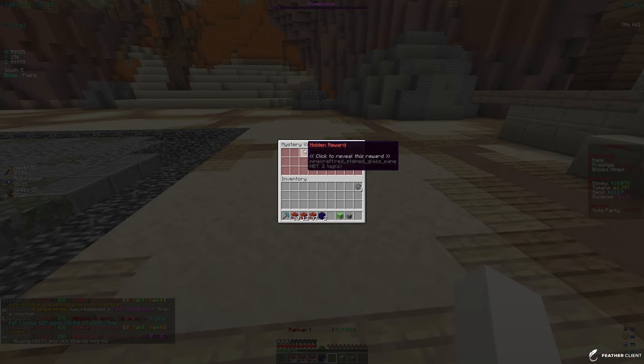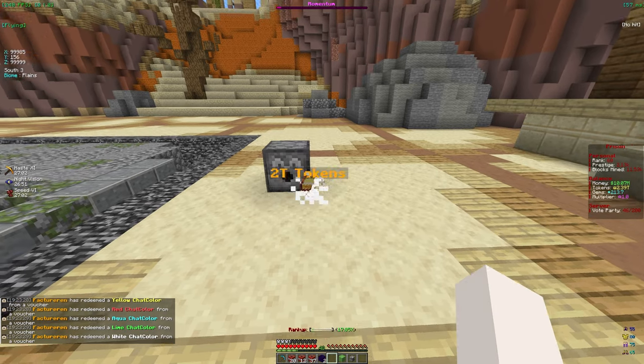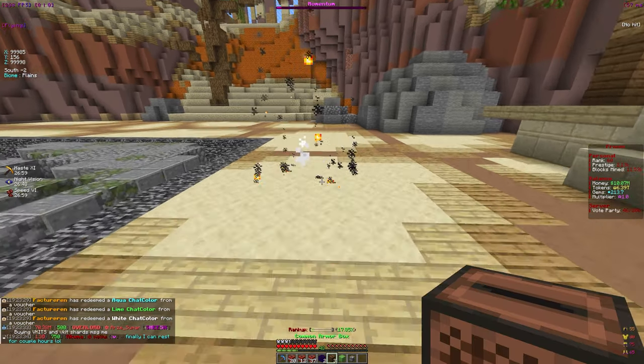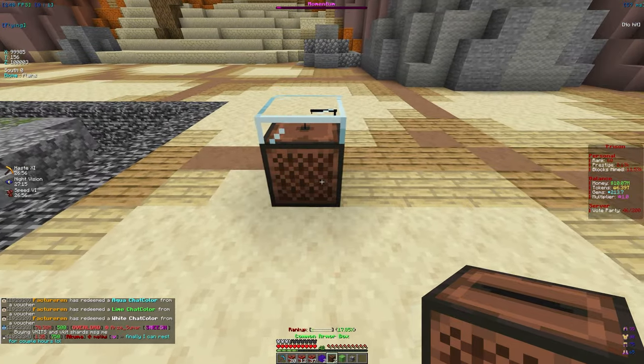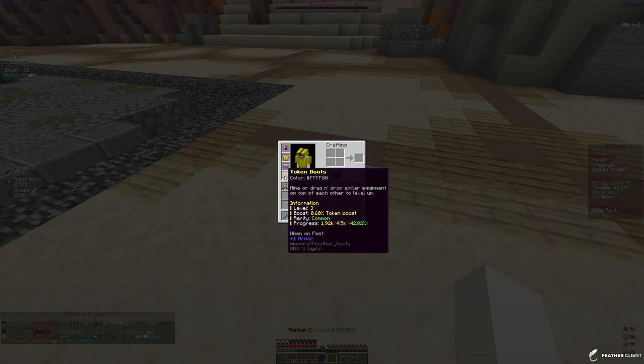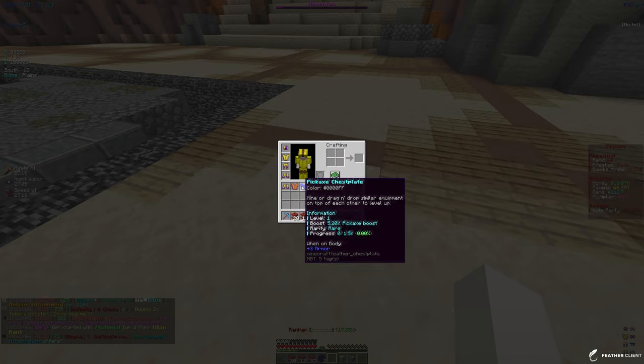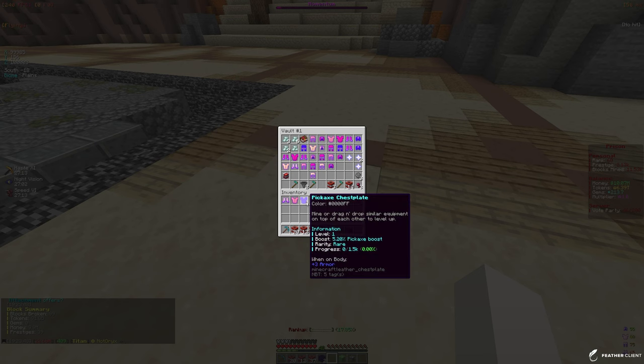Let's open up some crates. We have a bronze vault - let me open this one up real quick, hopefully we get some tokens so we can upgrade our pickaxe. Looks like we did get some tokens, so we'll definitely take that. Now let's open up some armor boxes - looks like we got some boots, common, I already have those. What I already have is actually a greater token boost, the other ones aren't that good so let me vault those.